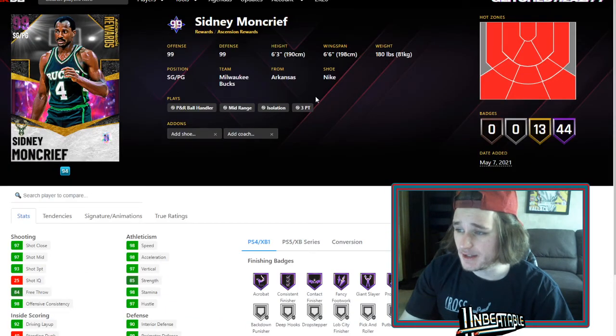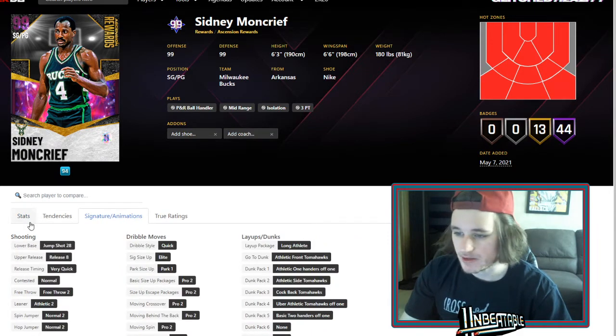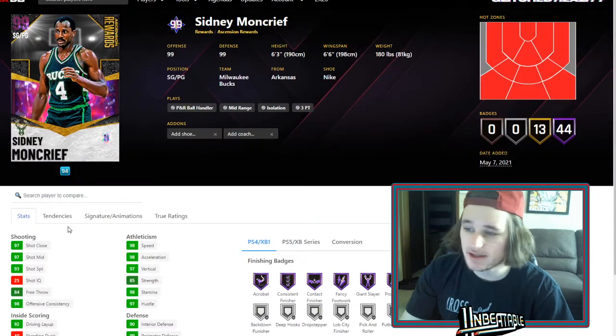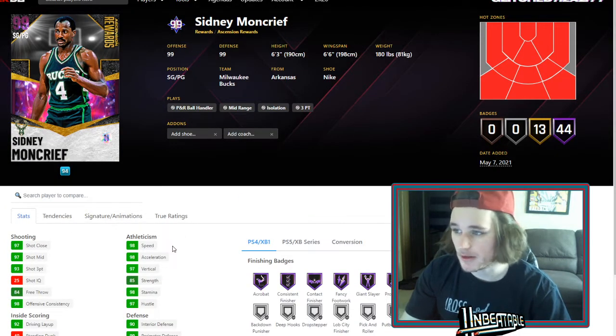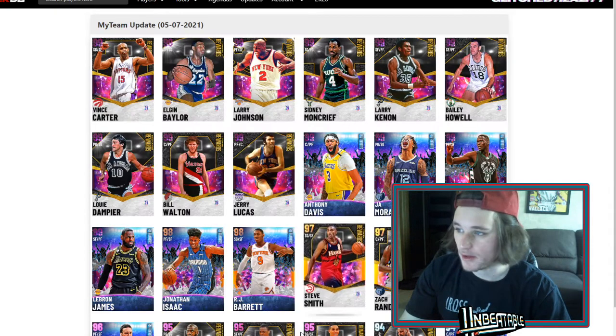Sidney Moncrief is pretty decent — the best Ascension card we've had so far. Dark Matter, 6'3", Pro 2 and Quick, just like everybody else coming out now. He's got all the badges. But he's 6'3", so there you go. He's probably up there with the Dark Matter Derrick Roses and Dark Matter Westbrooks of the world.